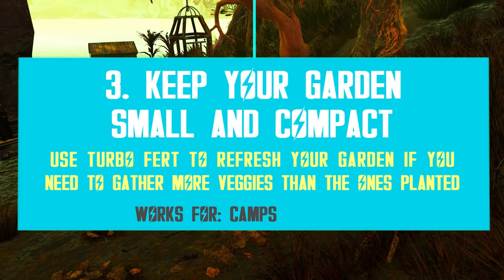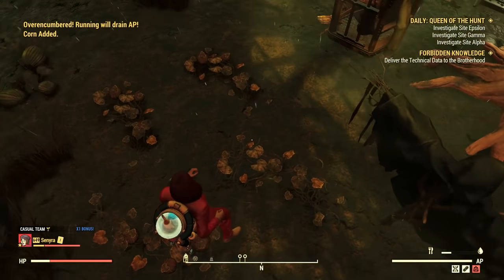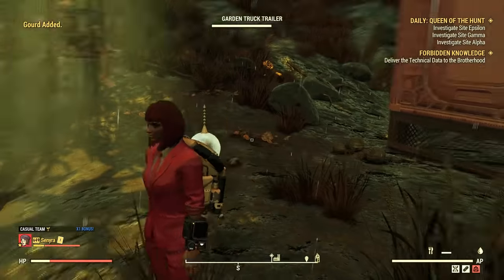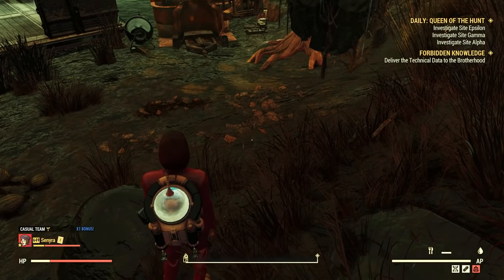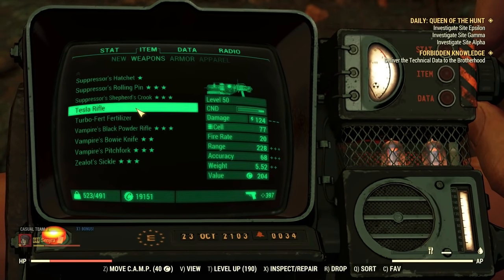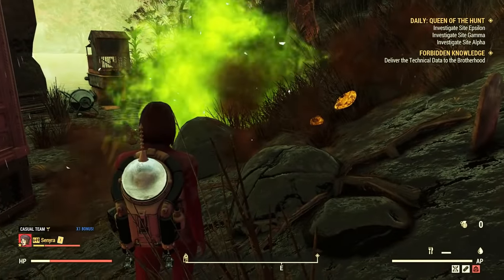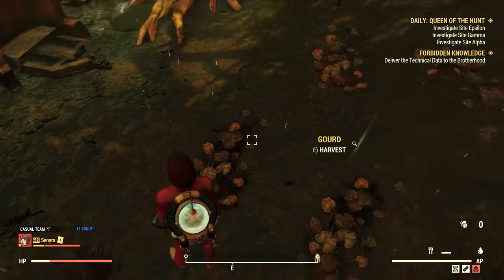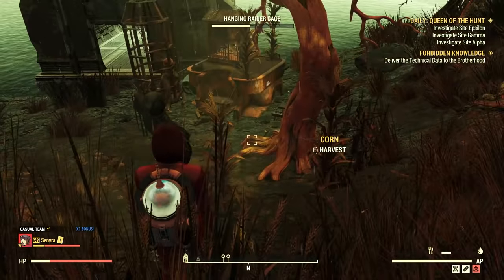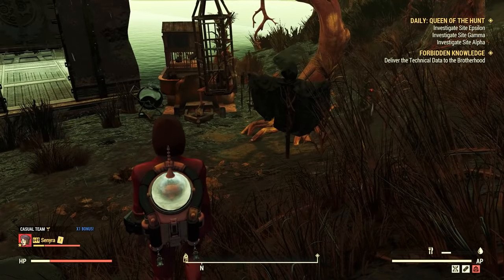If you like to produce your own veggies, this trick is just for you. A small garden is sometimes inconvenient, especially if you often craft vegan foods, but there is a way to keep your garden small while getting a high harvest. All you have to do is have a turbofert in your garden. You can buy the plan from Sam at the foundation in exchange for gold bullion. Make your garden compact — build all the veggies close to each other in low quantities. I have four of each basically, but you can have even less. Whenever you need more at once, just use a turbofert and you double your harvest with one click. This trick also saves on camp budget since you no longer need a huge garden.